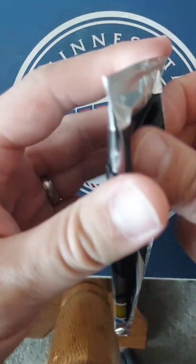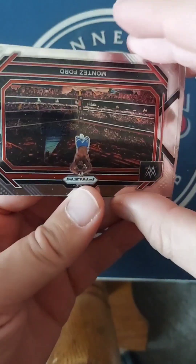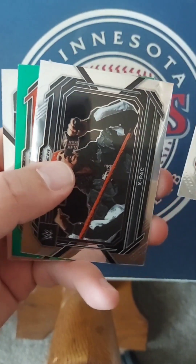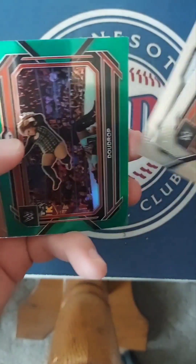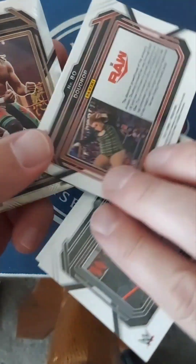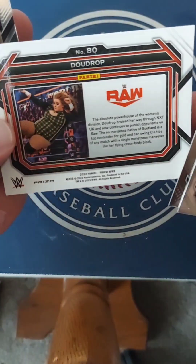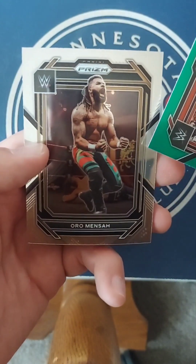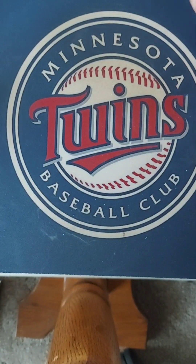All right, what's the next one? Upside down Montez Ford. A green one — X-Pac again, we already have that one. A green Dewdrop — doesn't even look like it's numbered. And Oro Mensah, never heard of him.